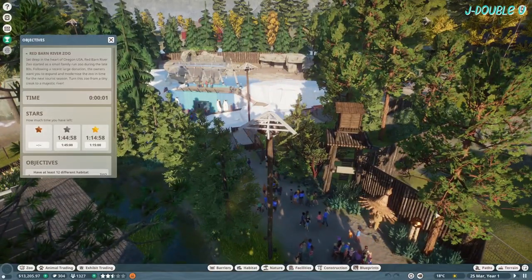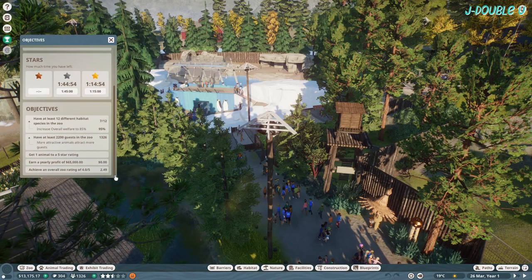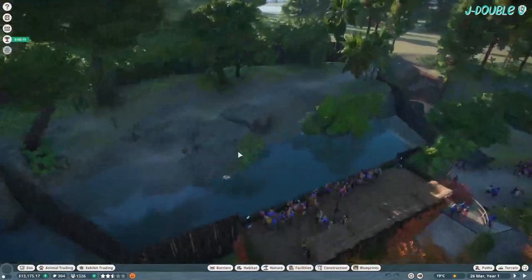First of all, pause the game. The objectives are: 12 different habitat species in the zoo with welfare of 85%, 2200 guests in the zoo, one animal to a five-star rating, yearly profit of 65,000, and then something else at the bottom that I completely missed.